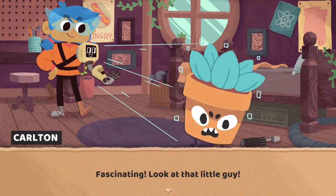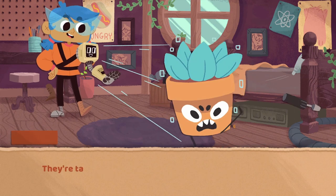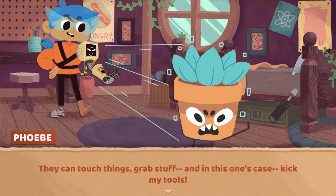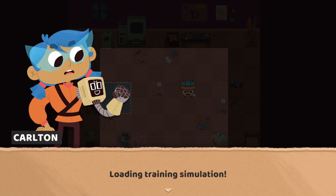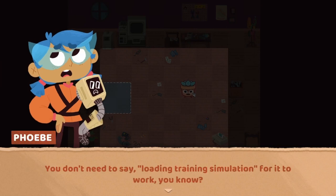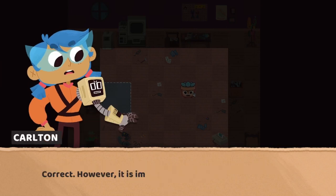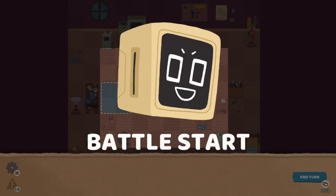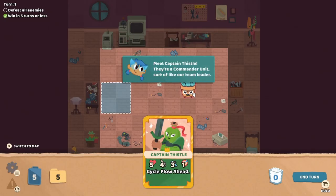Fascinating — look at that little guy. I call them floppy knights. They can touch things, grab stuff, and in this one's case, kick my tools. Let's go over the basics, Carlton. Loading training simulation. You don't need to say 'loading training simulation' for it to work, you know? However, it is important to have fun while you work. Battle start. Meet Captain Thistle — they're a commander unit, sort of like our team leader.